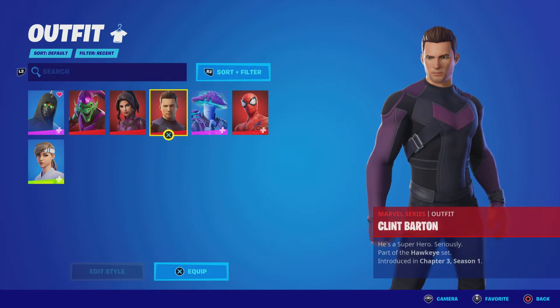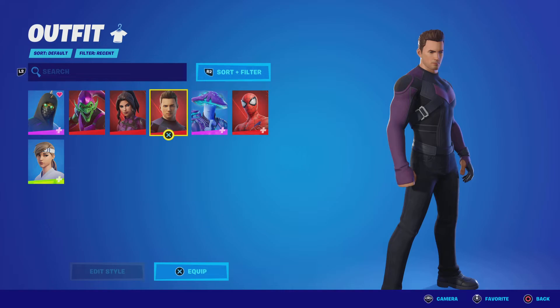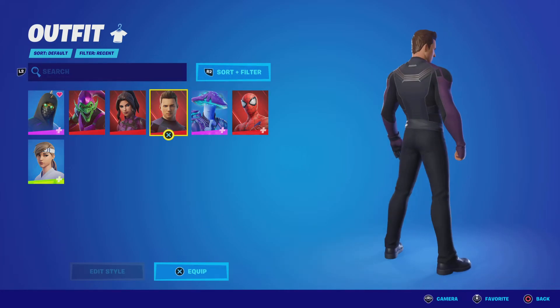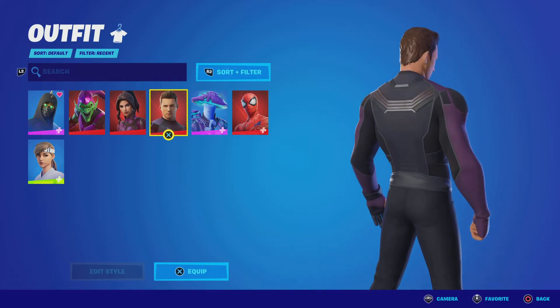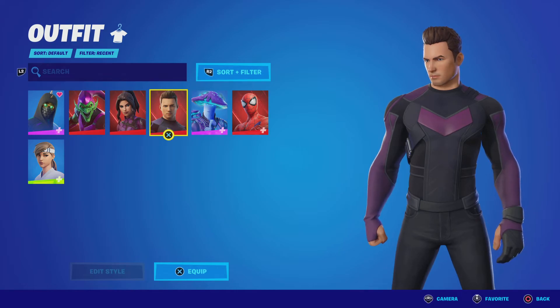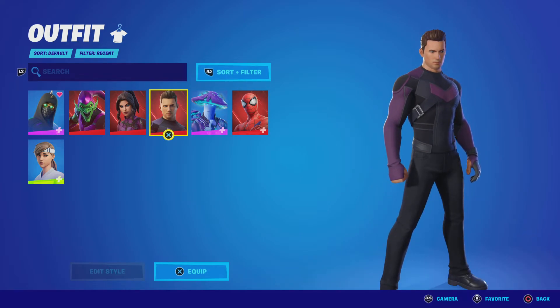Clint Barton — this is the skin that came out with the Hawkeye collab about a week ago. I like this skin. It's Clint Barton aka Hawkeye, and he's really cool. But my only issue is I wish the purple was a little bit more vibrant — I feel it's a little too dark. I also think the face is a little bit off; I don't really see Hawkeye in him because it's supposed to be based off the show. I'm gonna give Clint Barton aka Hawkeye a 7 out of 10. I think he's a good pickup.